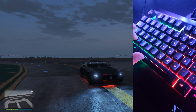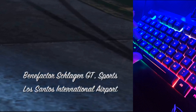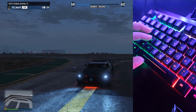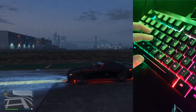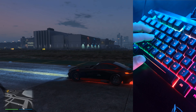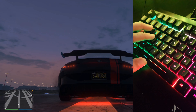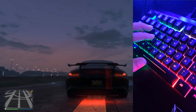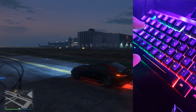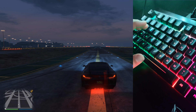The car I'm using right now is the Benefactor Schlagen GT. You can get it off of Legendary Motorsports for roughly 1.3 million. The reason I use this vehicle for double clutching is because it's one of the best — it gets a really good start, accelerates a lot, and has a great visual representation for showing how to double clutch. I'm not using a Mamanu; this is 100% real and you can try it for yourself.